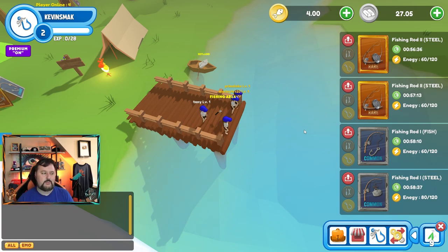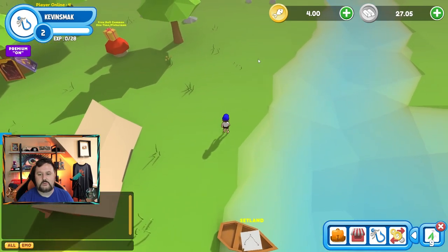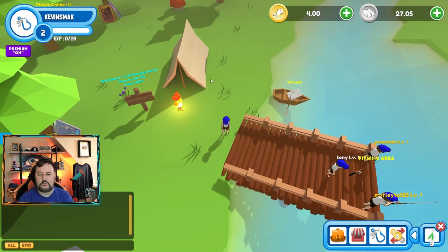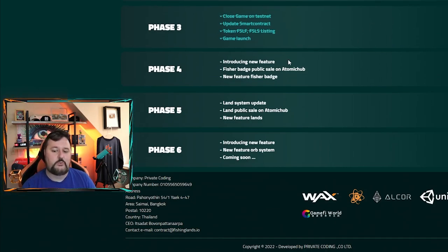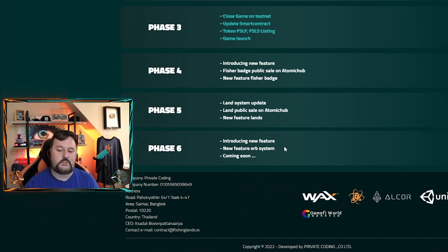Not a sponsored video — just a game I think is pretty fun. In the WAX space we need some more fun games. I like that they have this built out in a world where they can do cool little things, some time wasters to keep yourself busy in between. Maybe even a gambling thing if you want to spend some fish. They have a lot of potential here, so I'm hoping they add more things beyond just fishing. One last thing: the roadmap. Game launch done, new features coming soon, fishing badge public sale, new fisher badges — probably like getting a record catch earns rewards — then phase five is a land system update with a public sale and new land features, and phase six introduces even more features including an orb system.